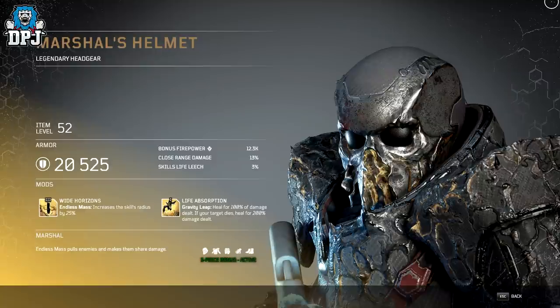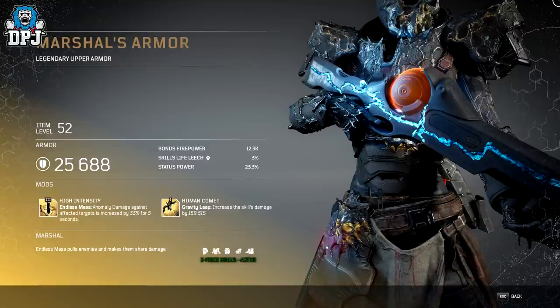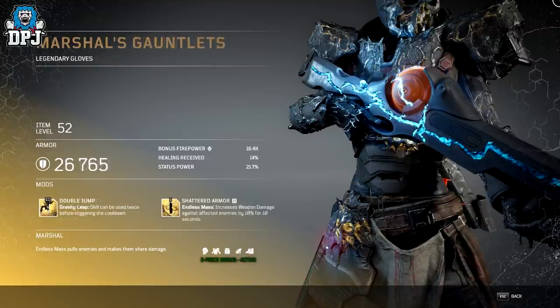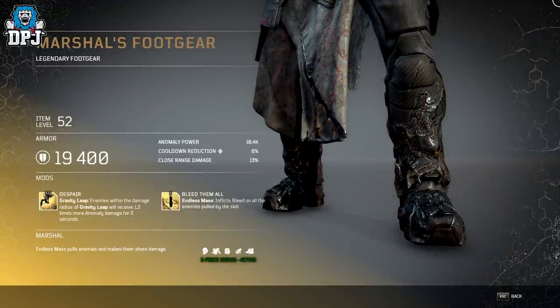Next up we have the Marshal set — this one is more my style, looking pretty badass. Again it's a three-piece bonus: wearing at least three pieces gives you the bonus, which makes Endless Mass pull enemies and have them share damage. Not bad. A lot of the Tier 3 mods here are centered around Endless Mass, which is pretty cool to think about.